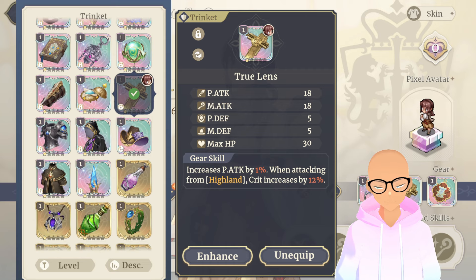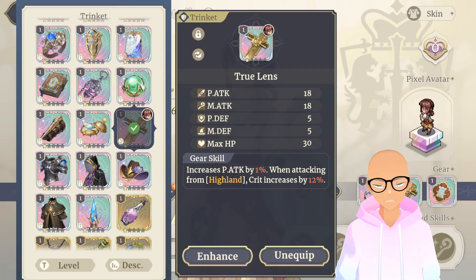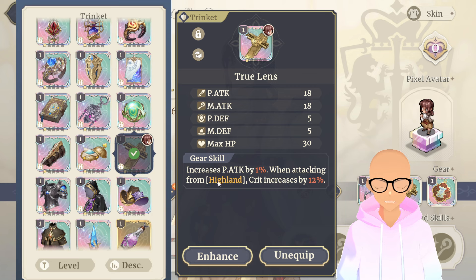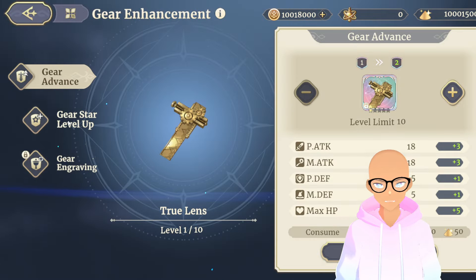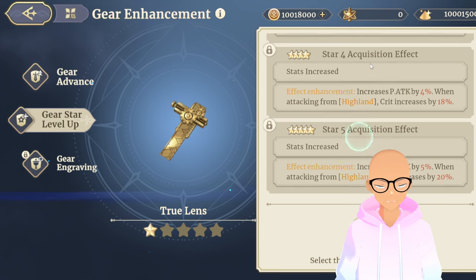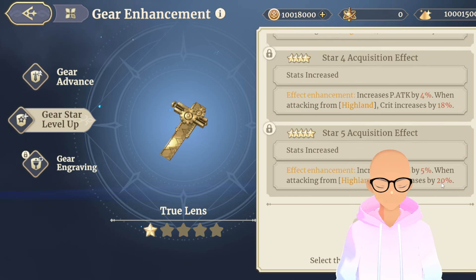For the trinkets, the True Lens is going to be the best one hands down. It gives the best value, especially when you're hitting people with the highland buff. When you get that highland buff, it increases the damage. That 12% crit rate is going to be really nice, and if you max it out it goes up to 20% crit rate. The 5% P attack is whatever — it's still an attack buff — but that 20% crit rate is really what's going to be great.